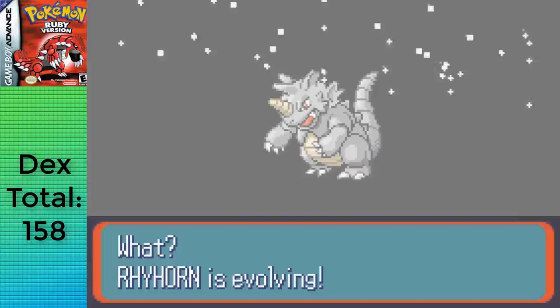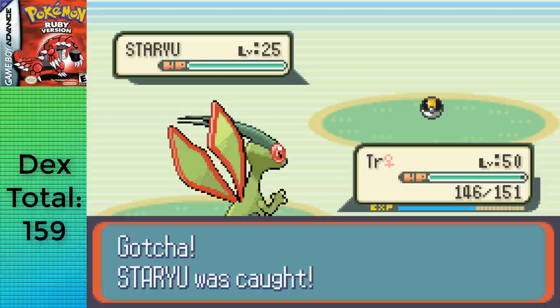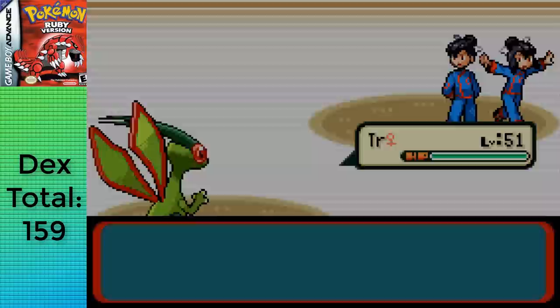With a good amount of Rare Candies, I easily trained a few levels on Mt. Pyre and evolved: Horsea into Seadra at level 32, Spheal into Sealeo and into Walrein at level 44, Snorunt into Glalie at level 42, Shuppet into Banette at level 37, Duskull into Dusclops at level 37, and Rhyhorn into Rhydon at level 42. I also forgot to catch Staryu with the Super Rod in Lilycove City. With a maximum of 159 Pokemon — the most you can have with only 6 badges in Ruby — Sapphire actually has 160 since they get Wigglytuff too. With that, I demolished Tate and Liza and moved on.